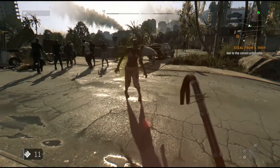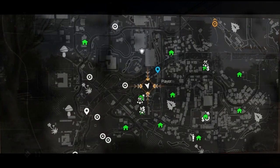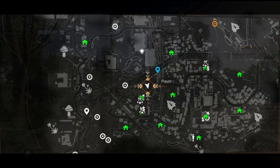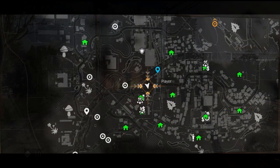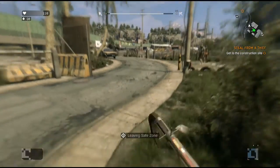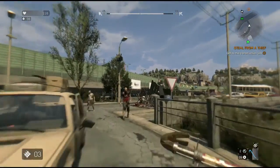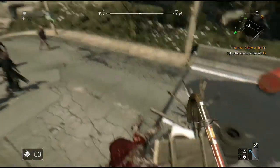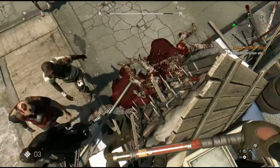You can see the spot on the map — it's not far from the beginning. There's a safe house right next to it, and that's the main part. You want to get that safe house because every time you quit to the main menu, you'll respawn back at this safe house.